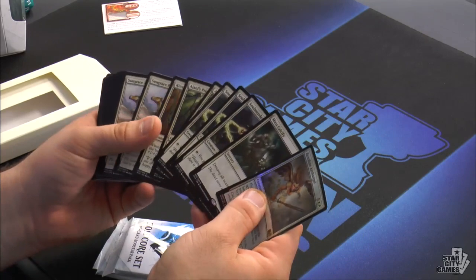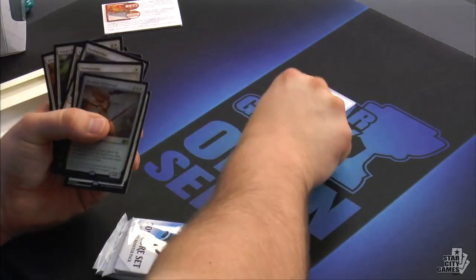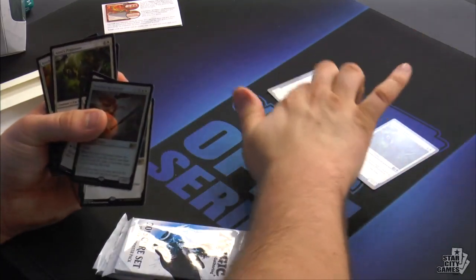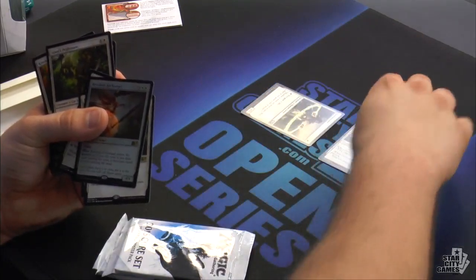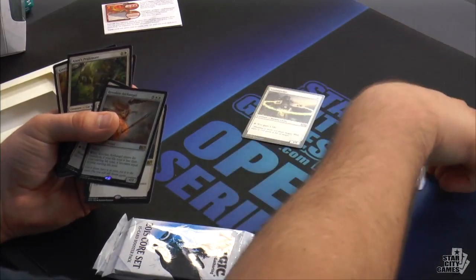This is probably one of the most powerful starts you can make: turn one Soul Mender, turn two Ajani's Pride Mate, gain a life untapped, gain a life — now it's a 4/4. When it attacks on turn three it's a 4/4. This is a very powerful start for Limited.